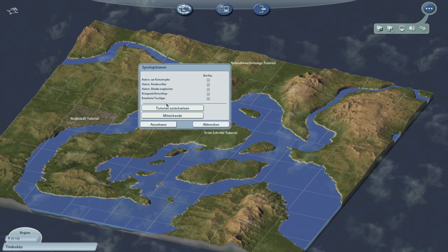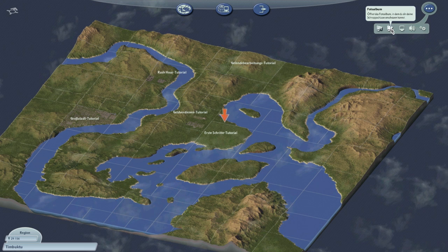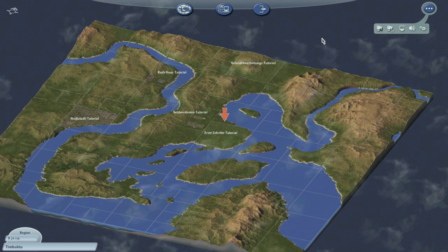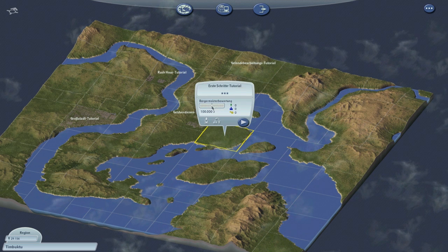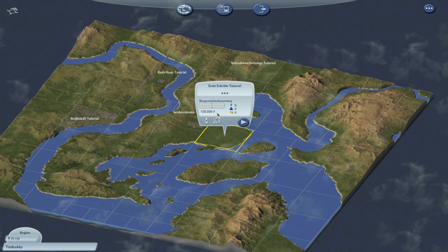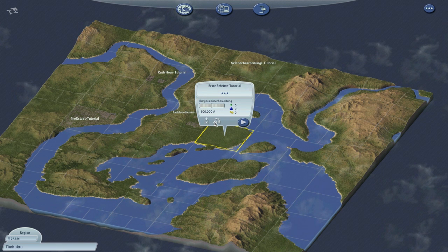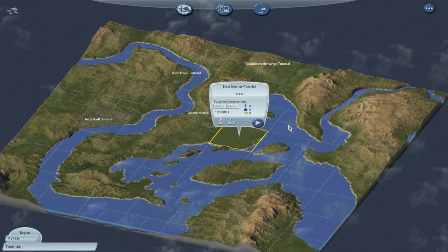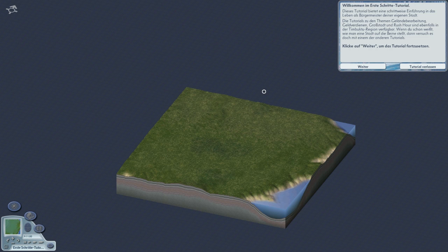So, jetzt gucken wir erstmal, was wir noch alles haben. Wir lassen erstmal alles so stehen, wie es ist in den Einstellungen. Was haben wir hier? Fotoalbum und Kameramodus. Wir wollen einfach direkt loslegen. Das erste, was wir machen, ist natürlich das Tutorial. Hier haben wir noch nichts, keine Bewertung und so. Wir haben 100.000 Simoleons oder wie auch immer diese komische Währung heißt. Keine Einwohner, nichts. Alles ganz frisch neu wieder installiert – ich hatte es bis jetzt auf dem Rechner noch nicht drauf.